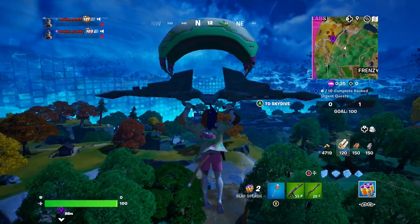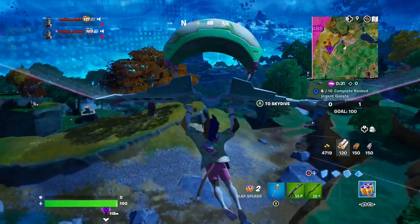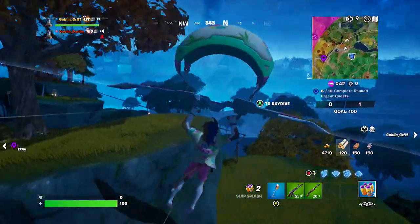Hey friends, thanks for joining us here today. Today Goblin Griff is going to show you how to travel some distance while riding wildlife. He's going to check around this area near Shadowslabs.